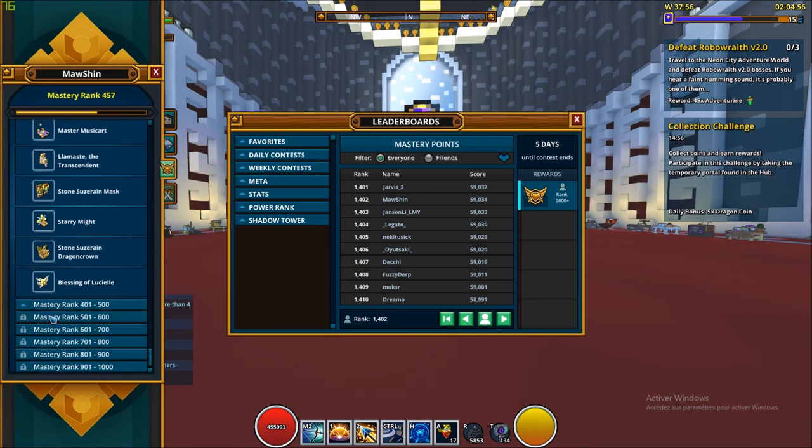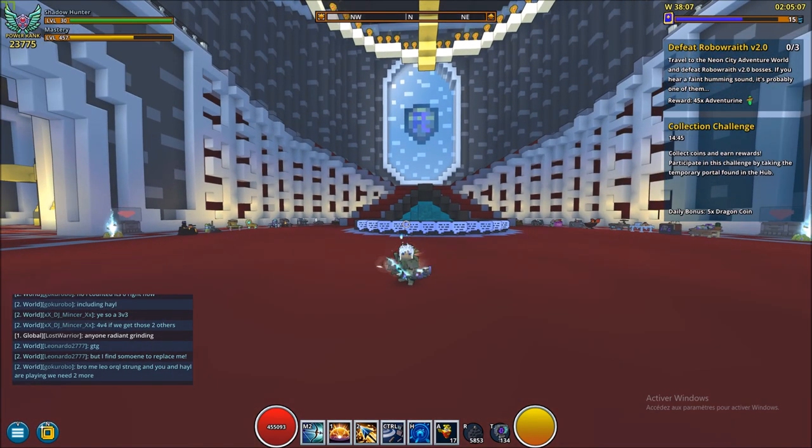I don't have the red gem journal yet — it's in this section, around 500 mastery, so I'll really need to get it. So guys, go complete your badges if you want special items and the yellow name. Have a good day. Peace.